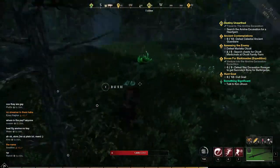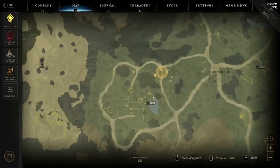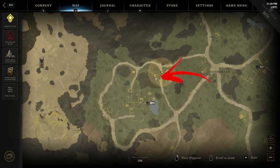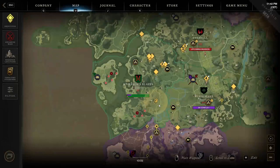Here you can find the Prismabloom in an open field. The fifth location is also on the right side of the region, but slightly to the left from the previous farm. You can find another one that takes the name of Lakeside Farm, above which you can notice another mountain. Explore the area between it and the road on the right, where you will find the next plant to harvest close to where the mountain starts.